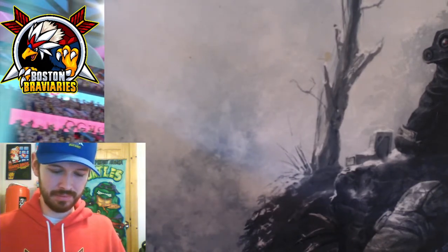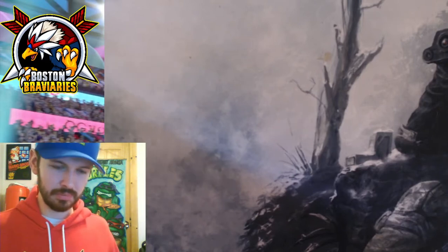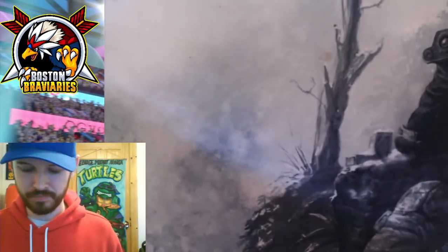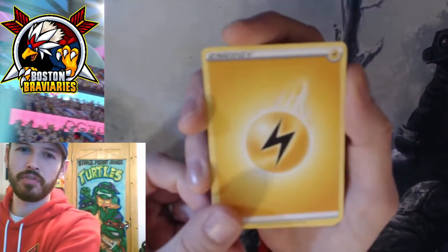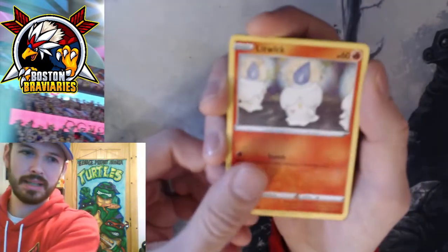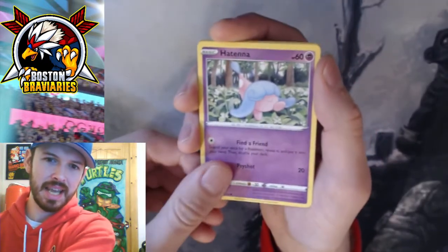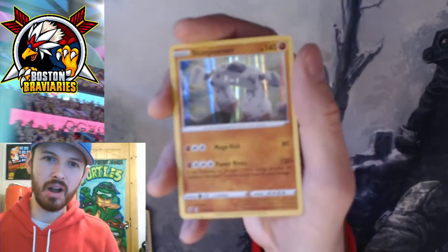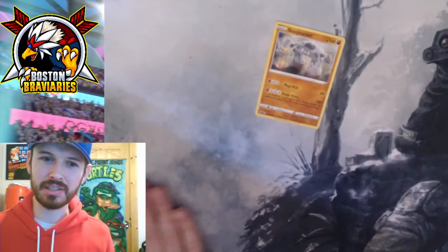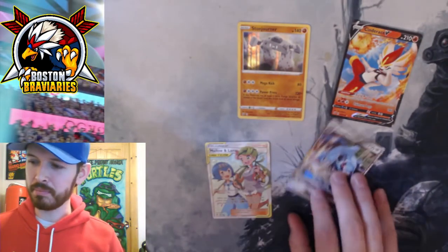Rebel Clash, last one. I'm having some trouble opening this one. Code card. Four for four, here we go. Energy, Alina, Twin Energy, Heliolisk, Litwick, Shinx, Roly Coly, Aplen, Hatenna, Reverse Beware, and a holo Stonejourner. Still pretty good, guys. This was an awesome video. We got the Stonejourner, the Cinderace V, the Full Art Mallow and Lana, and the Metagross GX.